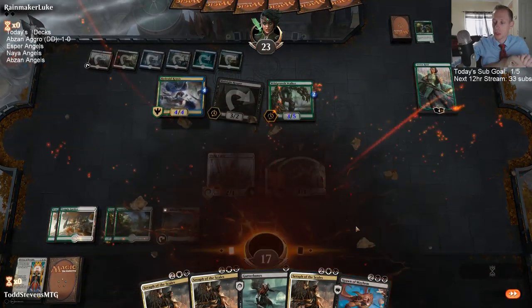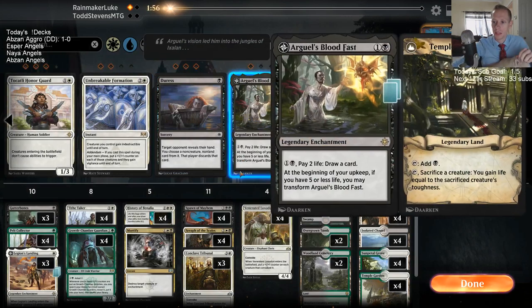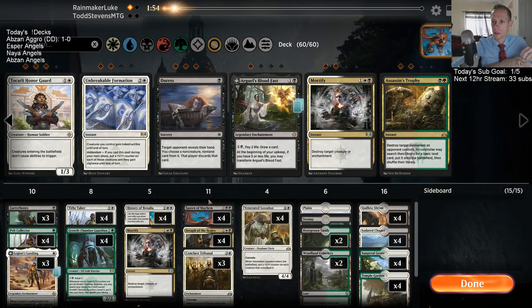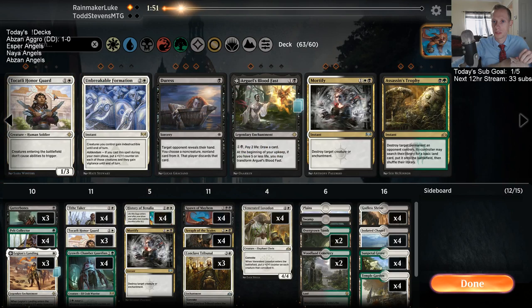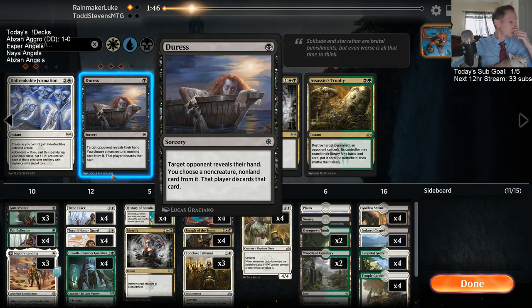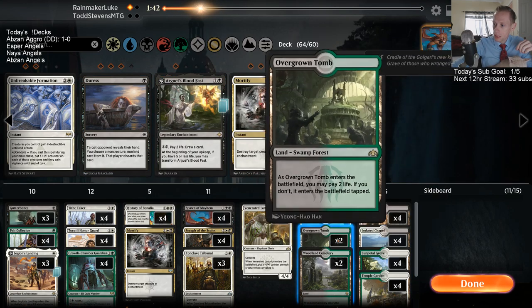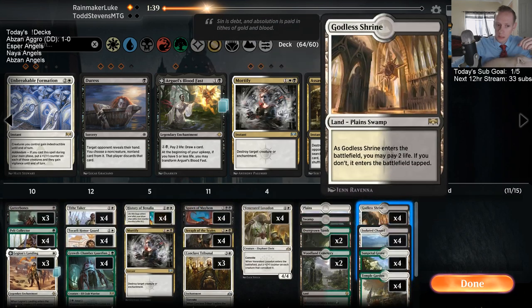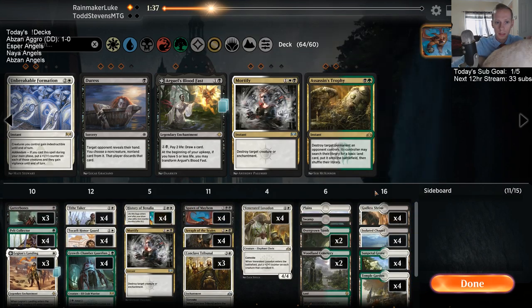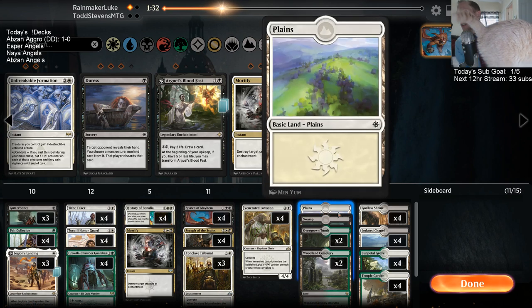Oh yeah, we have 12 black sources for Spawn of Mayhem — okay, never mind. We need more like 15 black sources. I don't know how we get more black sources, but we need like three more. Forgot we have Spawn of Mayhem in here. Actually the newer version has 14 — counting here, I have 13. Oh, this is an older version okay, gotcha — we got an older version.